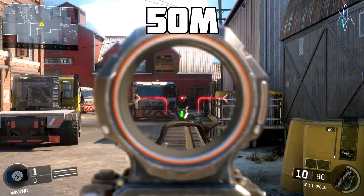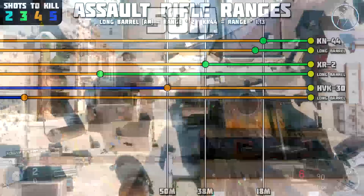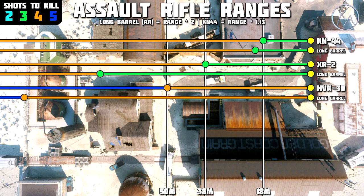Moving on to the HVK — it's a four shot kill out to 50 meters, which is actually quite far, and again the long barrel will double that four shot kill potential all the way to 100 meters, which is absolutely insanely far. I don't recommend long barrel on the HVK. The simple reason is the HVK is better in closer to mid-range gunfights compared to the other assault rifles, because it has a really high rate of fire as well as a fair amount of recoil. It's not the type of gun you're typically picking people off with across the map. If that's your play style, then absolutely throw a long barrel on there — it'll be a four shot kill out to any line of sight you'll be able to find in the game.